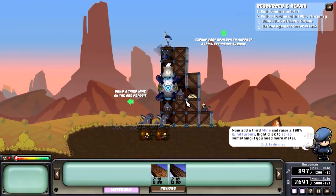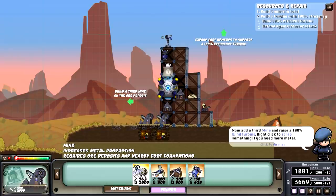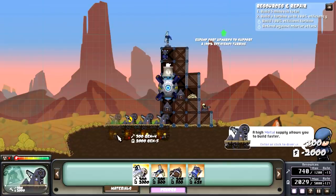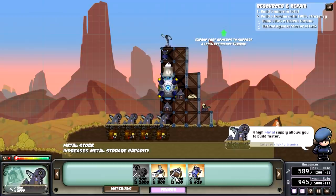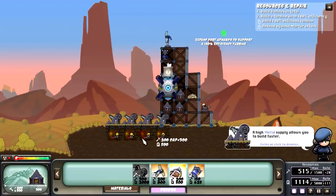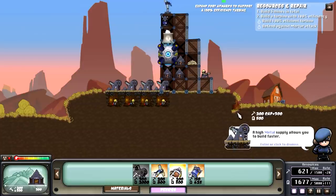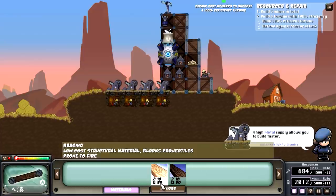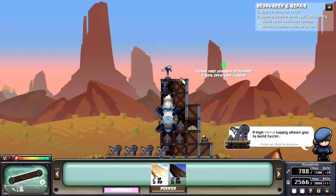Now add a third mine. We can actually go crazy and put another one. Mail supplies allow you to build faster. We can actually put another one of these if we want to — it costs us, but at the end of the day you'll be able to build a lot faster. Same thing for power — power is very helpful. You can build a little higher, which I do recommend in the main base. If you like base building, this has a lot of potential and a lot of fun. The skirmishes also have multiplayer play, which is really nice.